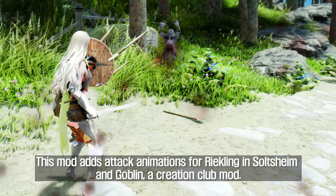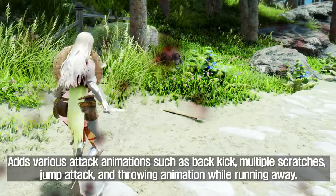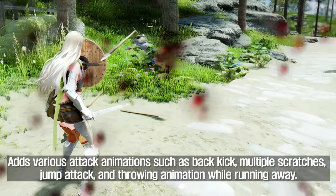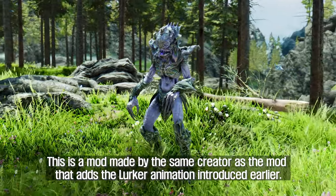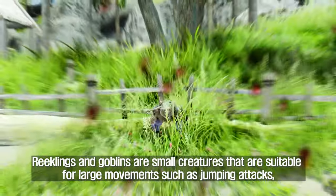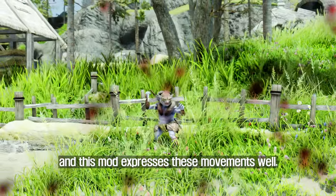The fifth introduction is New Creature Attack Animation — Reekling and Goblin. This mod adds attack animations for Reekling in Solstheim and Goblin, which is a Creation Club mod. It adds various attack animations such as back kick, multiple scratches, jump attack, and throwing animation while running away. This is made by the same creator as the Lurker animation mod. Reeklings and Goblins are small creatures suited for large movements like jumping attacks, and this mod expresses those movements well.